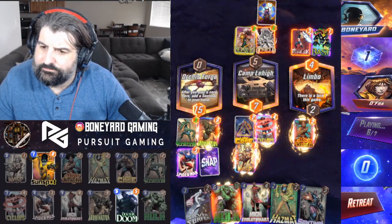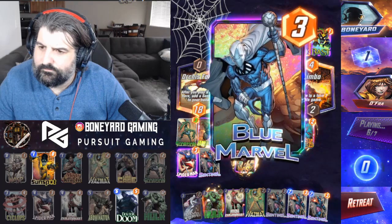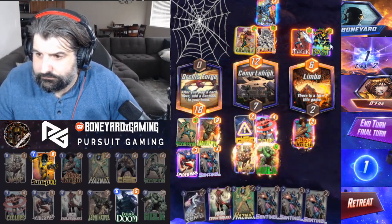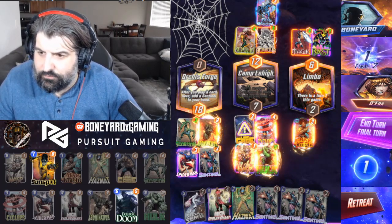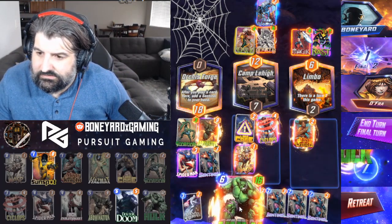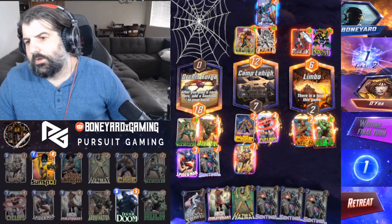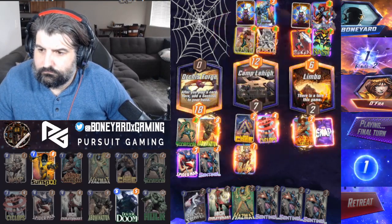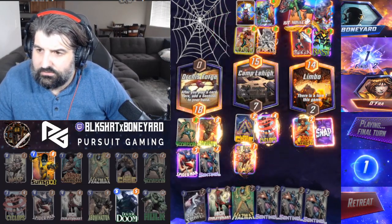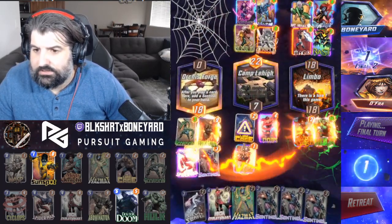We're going to get the middle lane anyway. We're down four in the right lane and down five in the middle lane — one point difference. Hulk probably wants to go to the right lane. Good thing we didn't give him a chance to go wide. Going right was absolutely the difference maker here.